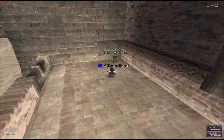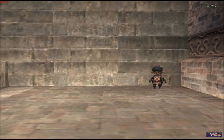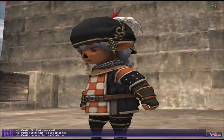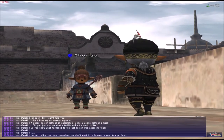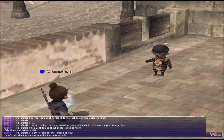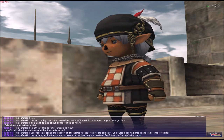Once we talk to him, we're going to go to Whitegate and talk to this NPC. He's right here — this is his position. You want to talk to him. He's going to be cranky and all that. He's a Tarutaru. I like that Tarutaru, he has a cracked personality.